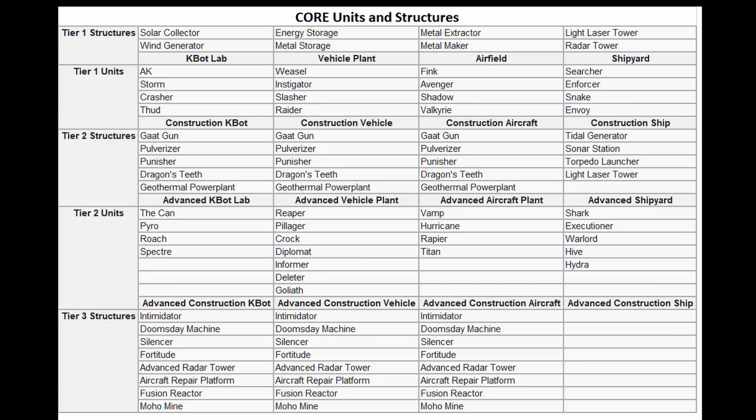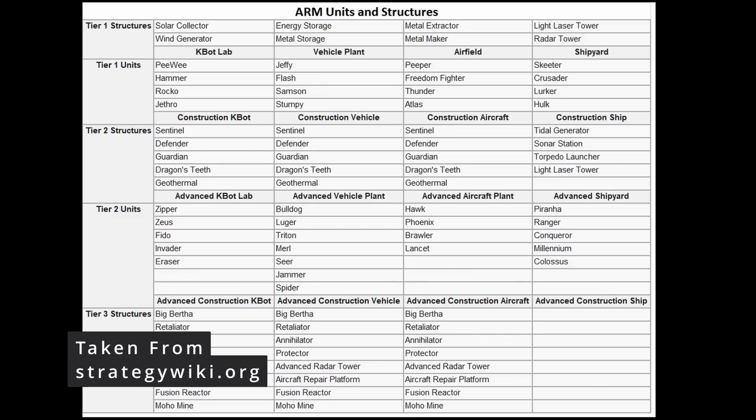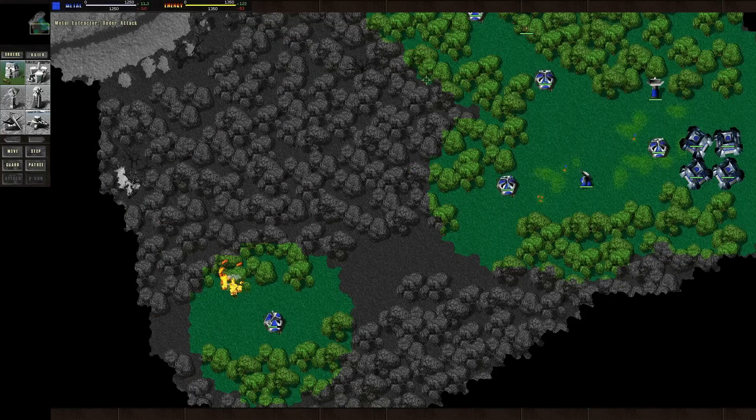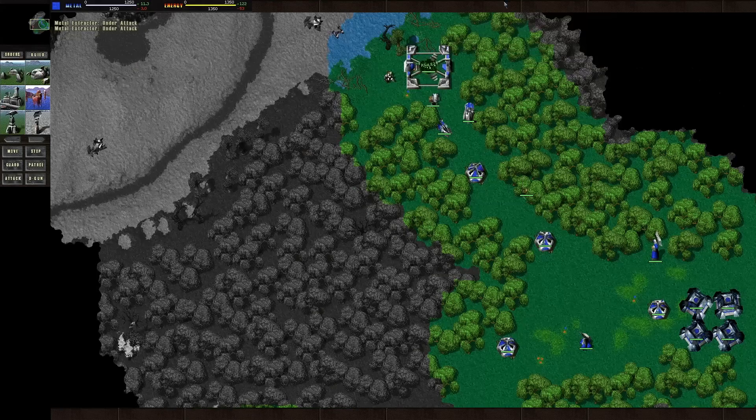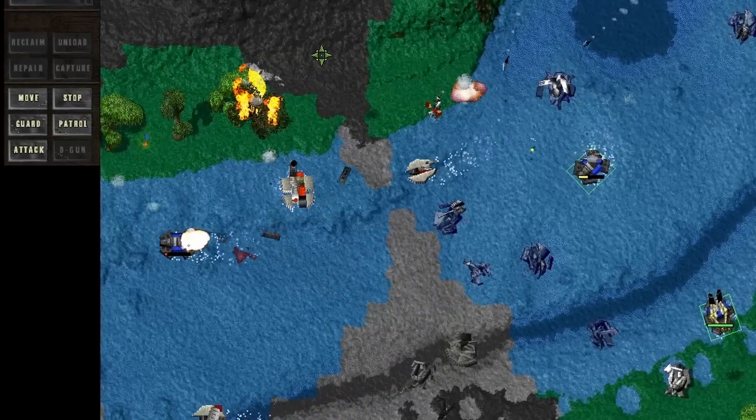There are 61 buildings and 36 unique units in each faction that have similar roles but completely different visual models — double that of Warcraft II and Command and Conquer combined. The AI has really improved: they will target your resource-extracting buildings to stunt production, and they also have knowledge of when to retreat and regroup.